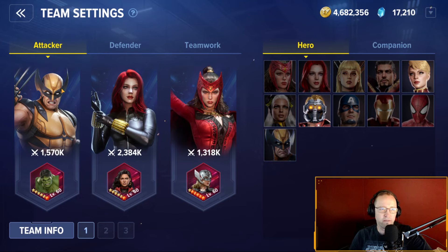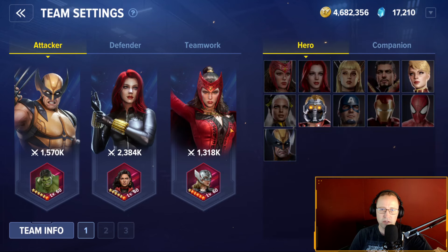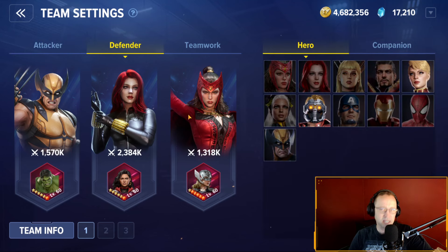You can pick who comes out first in your first team. I have Wolverine with Hulk, then Black Widow, then Scarlet Witch. My Wolverine is 1.5M, Black Widow is 2.3M, and Scarlet Witch is 1.3M — those are the companions associated with them. You can pull them off and put on other heroes, or unequip and re-equip companions. When you first log into squad battles it will pre-populate all your teams, so you'll need to clear everything and re-set up your teams. Right now my attacker teams and defense teams are the same.